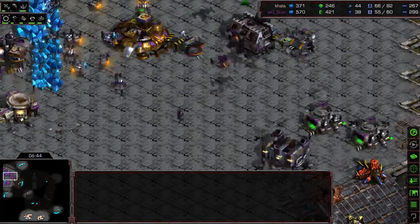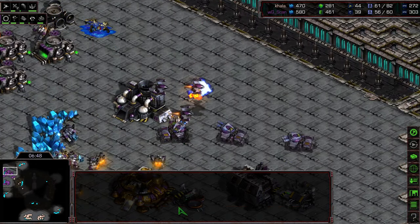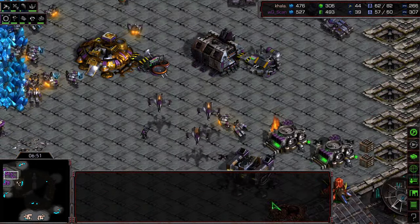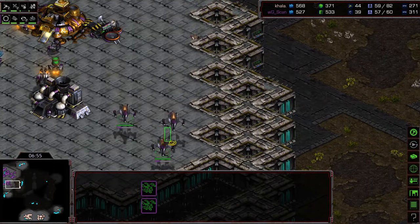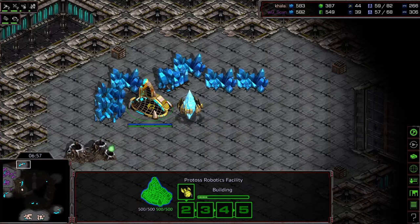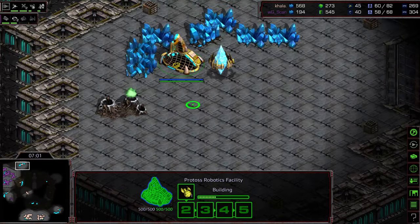Now the Dragoon's moving up — oh, huge loss! The three wraiths actually able to take it out. Honestly if that reaver and the Dragoon had gotten out, there might still have been something there, but the Dragoons are instead backing off. That is a wraith force — keep in mind they have cloak. And these observers just now being produced have to run all the way home from that proxy location. Nice counterplay from Scan.